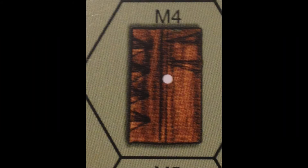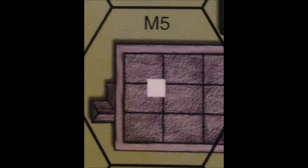The other types of terrain most common in Advanced Squad Leader are wooden buildings, depicted by brown buildings like seen here, and stone buildings, which are gray buildings seen here. The TEM of a wooden building is plus 2, and the TEM of a stone building is plus 3.